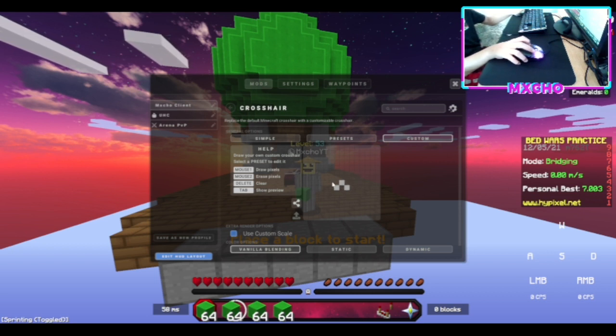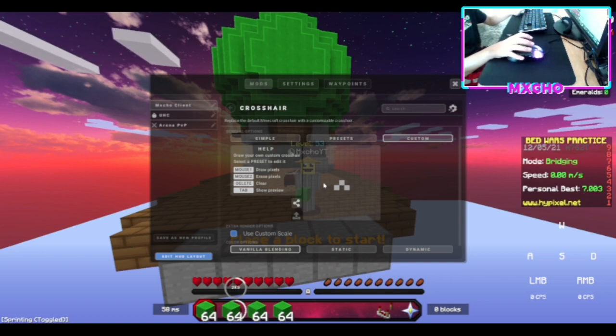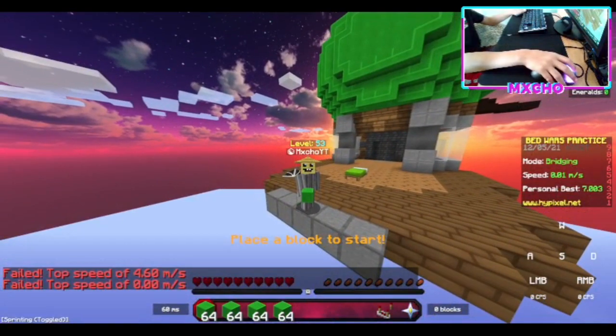These 3 pixels are really good for godveraging. I know it's not the original Aero Crosshair, but let me tell you, these 3 pixels have a lot of power. Let me show you what it can do.